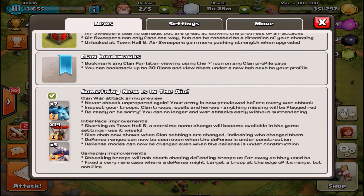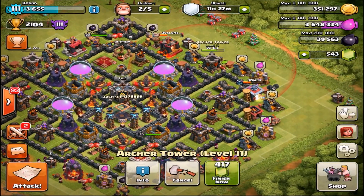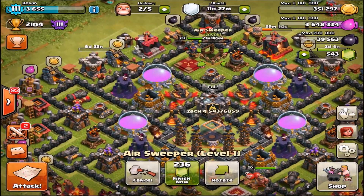A couple of the other update notes say that you can now see the range when you're upgrading a building, which you couldn't do before. You can see the red line — same with the Air Sweeper when you're just constructing it.